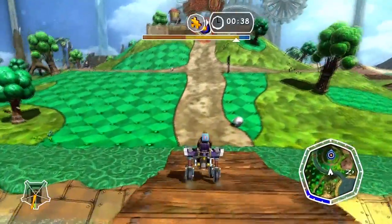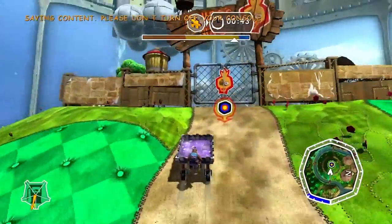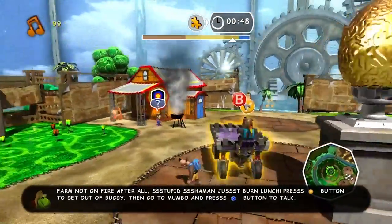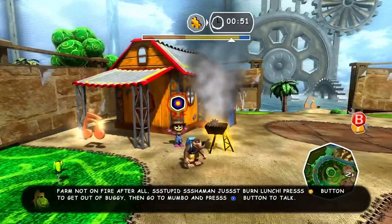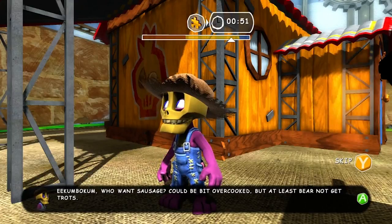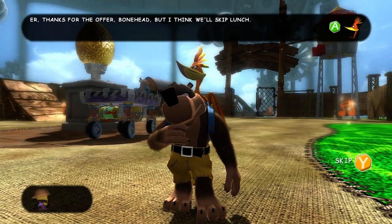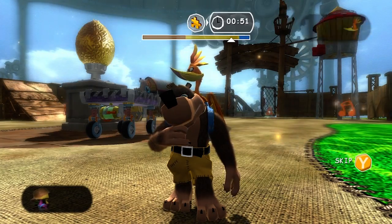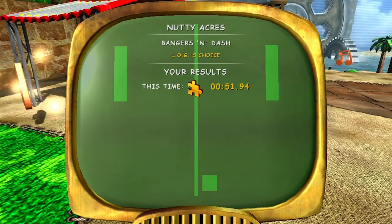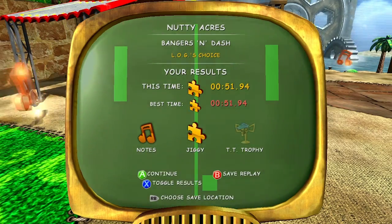Sorry, bunny. Go, go, go. I really hope I wasn't supposed to bring anything. I'm here, Mambo. Having a cookout. You overcooked the sausages, man. Okay, there we go. Hey, we did it! Yay! And we got the jiggy. Nice.